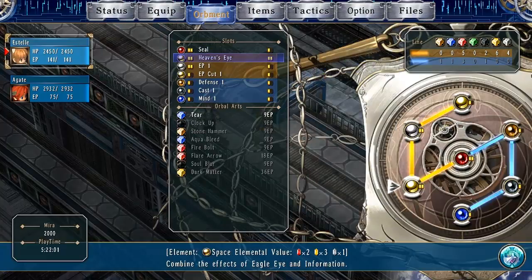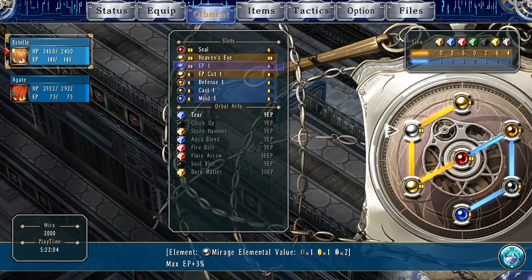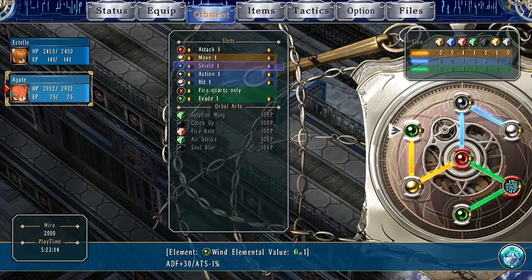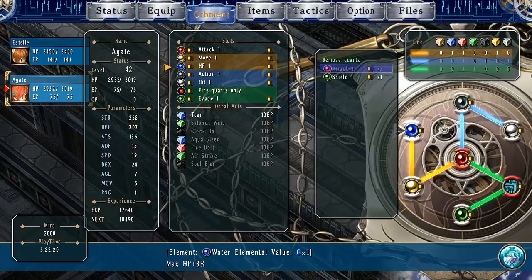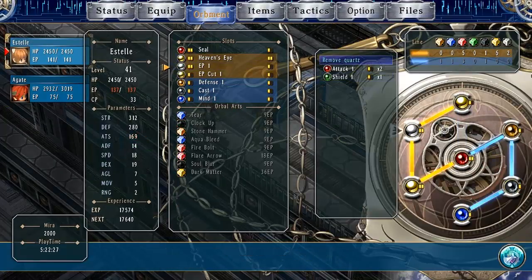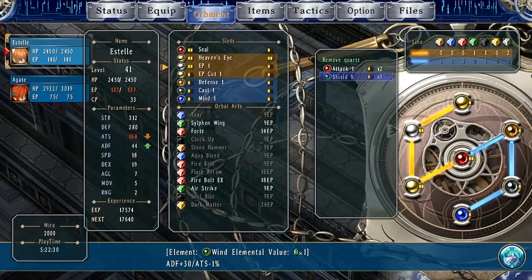This has very good stats. EP cost — Max EP plus three. Arts minus one percent. Agility plus. I'm gonna give you HP instead of that. So Estelle gains this and now has Fire EX and Forte, which I do not know what it does. Arts defense — arts minus one percent. That is fine. Arts defense up by a lot. The EP only go up by four if I use this.